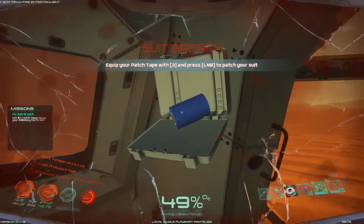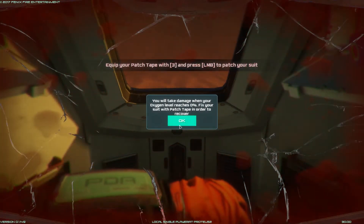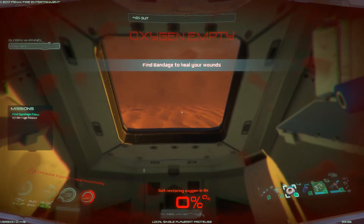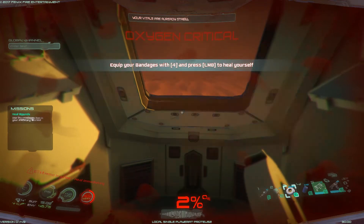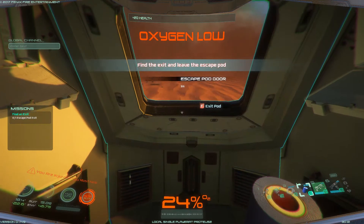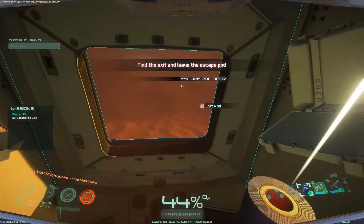What do we do? I'm clicking but nothing's happening — and we died. Okay: you'll take damage when your oxygen level reaches zero. Fix your suit and patch it with the tape. I'm trying to patch it — three clicks, it's not working. Oh, you have to hold it! There we go, I think it did it. Now I've got to equip the bandages. Okay, that was weird — it didn't want to do anything.